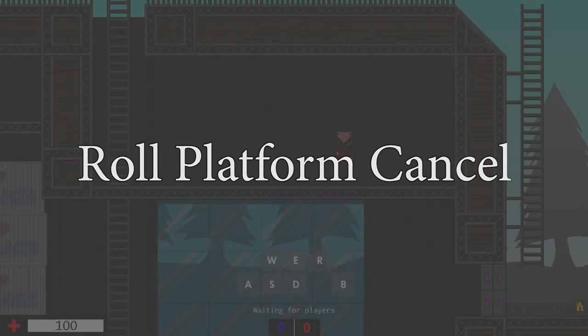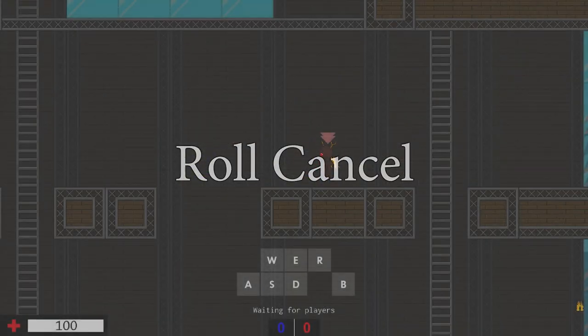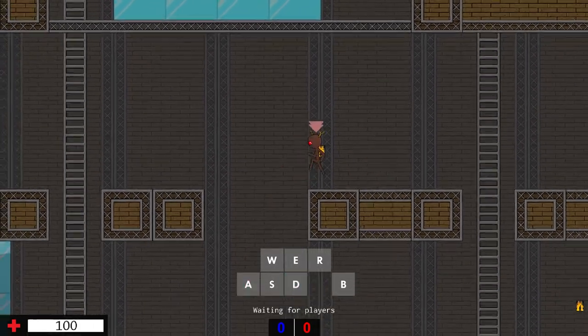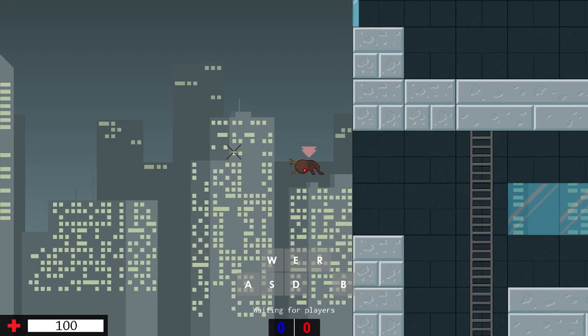You do a platform cancel by pressing your down key two times. You can input a roll with the first or second down key press. You can perform a roll cancel by moving into the opposite direction of your initial roll. This may be used to evade bullets or juke opponents. You can gain more height with the sable roll into roll cancel compared to a normal jump.